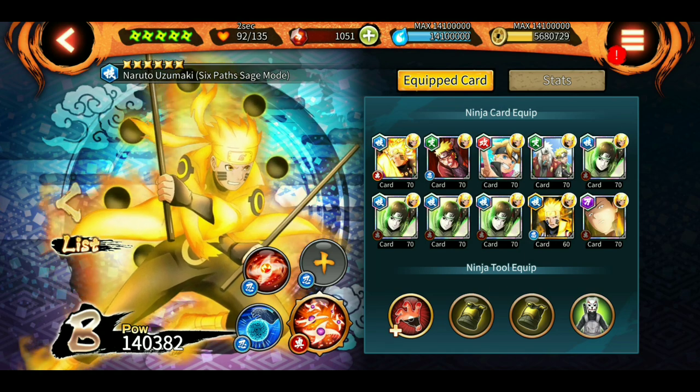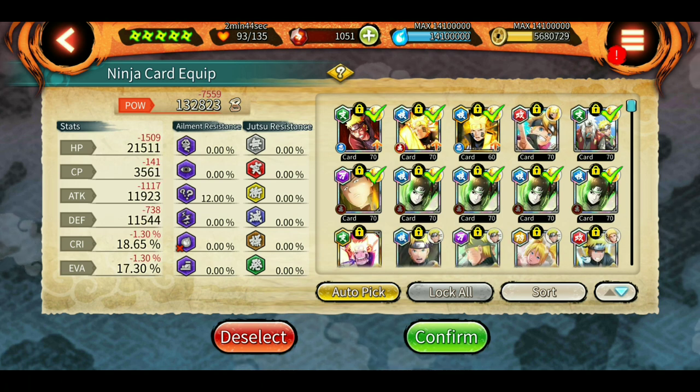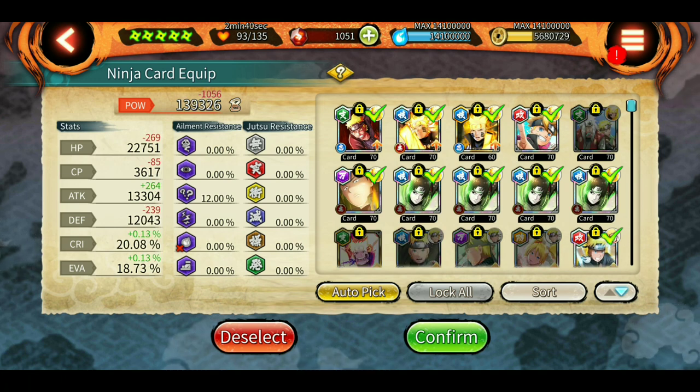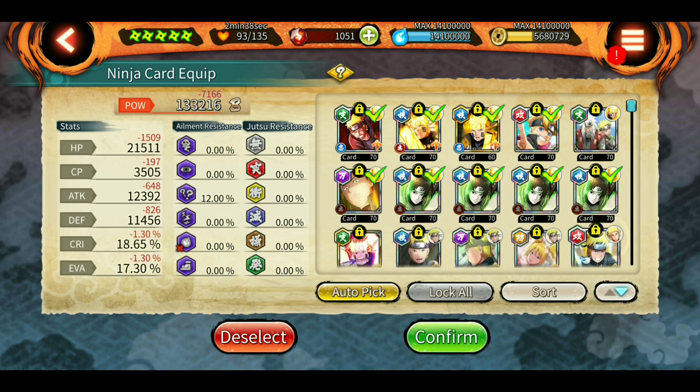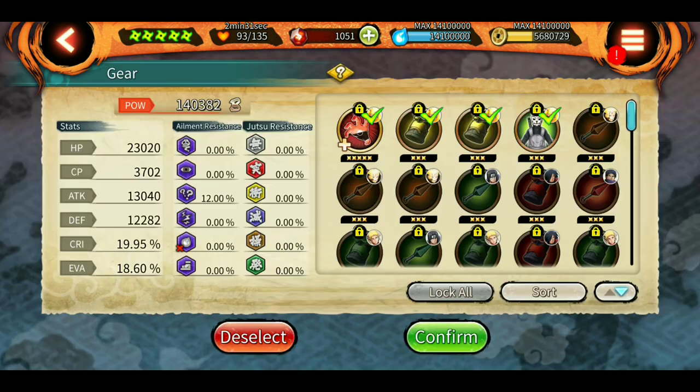I'm using basic cards which you all must have — blue ultimates, one purple ultimate, and three of his jutsus, plus two Sam's stat cards. I can use the other stat cards from the veteran mission, but I'm using these. It really doesn't make that much of a difference even if I replace the green card with a Naruto card.